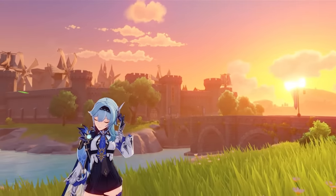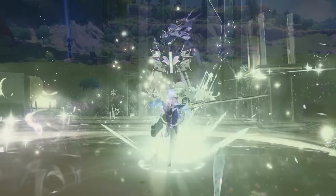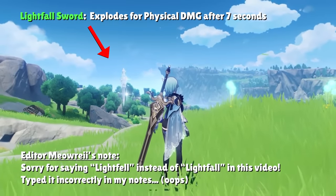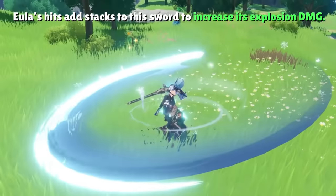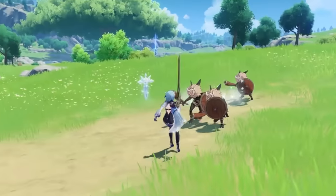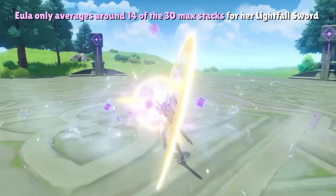Eula's kit revolves around two things: her elemental burst and Grimheart stacks. Let's cover her elemental burst first because it's the biggest catch of her kit. Eula's burst simply slashes once to deal cryo damage to enemies around her and then creates a Lightfell sword that explodes for physical damage after 7 seconds. In this 7 second window, your goal is to land as many hits against enemies as possible, whether through normal attacks or elemental skills, to charge up this Lightfell sword. The more hits you land, the stronger the physical damage becomes, with maximum stacks capping out at 30 hits.